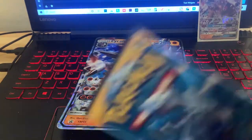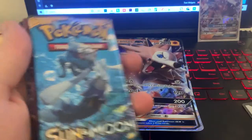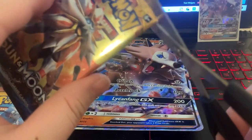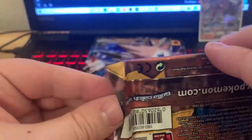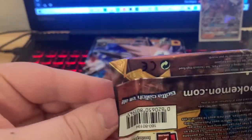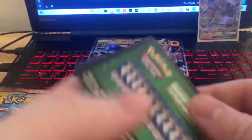Set the Lycanroc right there. Then we're gonna go ahead and pull out all of these really quick for you guys. We have two Sun and Moon Base, Steam Siege, and Evolutions — which is probably gonna be the more exciting pack to open here. Let's go ahead and check it out. I've probably opened up 20 or so Evolutions packs in recent times.